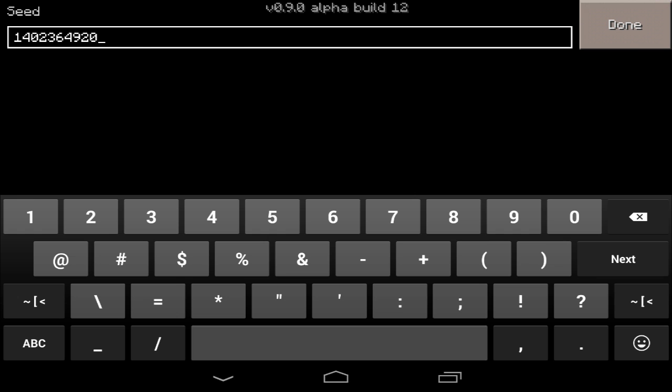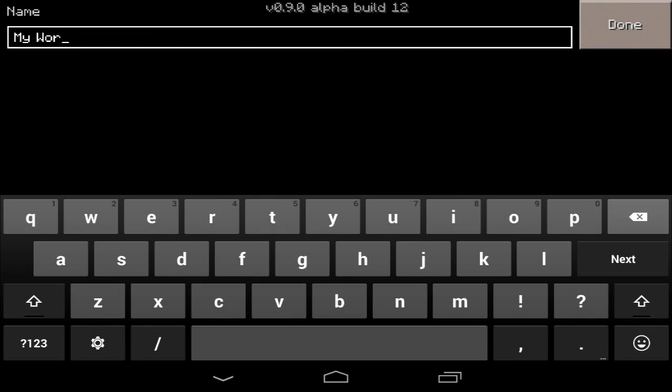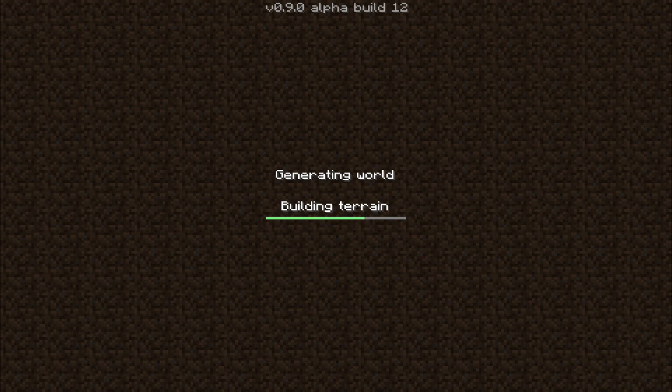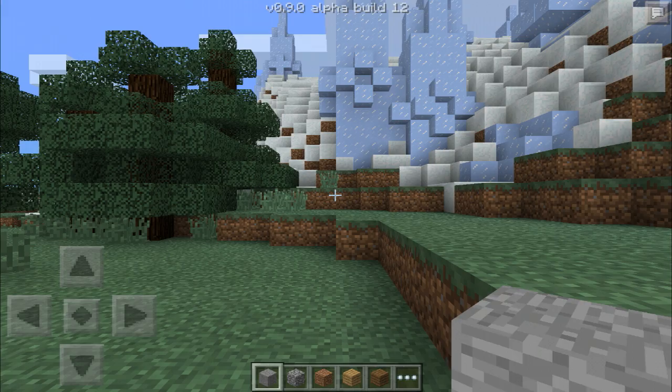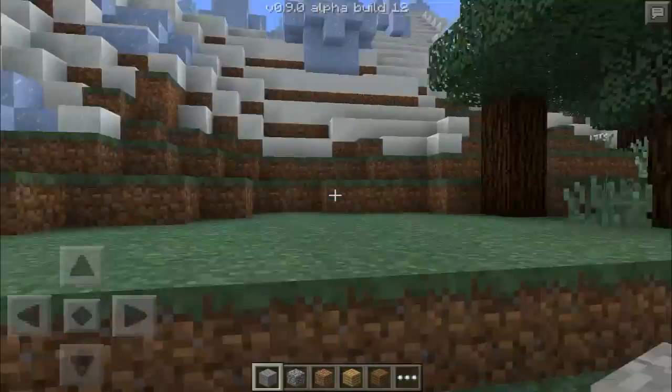I'm guessing he created a random world and then saw the ice-spikes and was like, oh, I should probably get the seed for this. So we'll just name it ice-spikes biome. Infinite Creative looks good to me. I'll pop up a picture of his comment here. There you see it, right there. Already it's spawned.